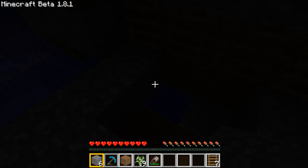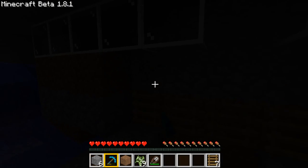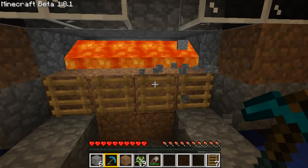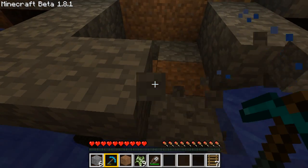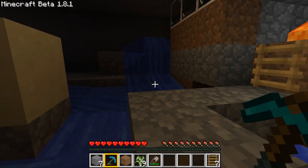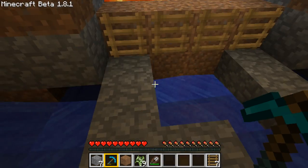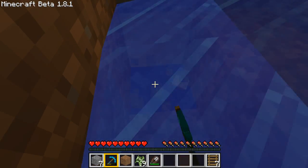What really sucks is that I'm probably gonna start getting mobs spawning here. I need the lava's light. I'll make the blade here, which is gonna make it harder to get this hole going again. And the blade's not functioning right.